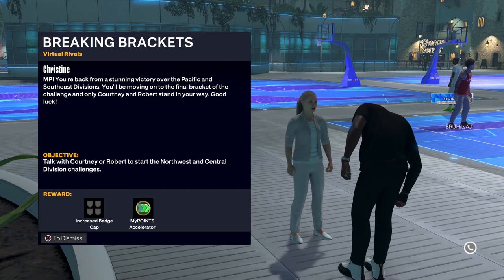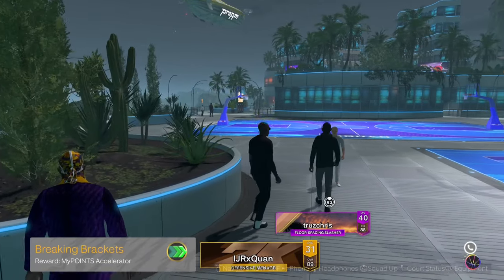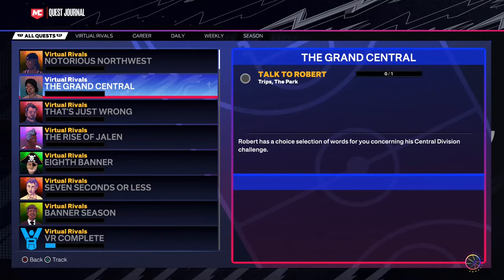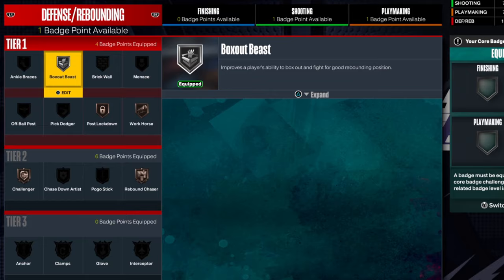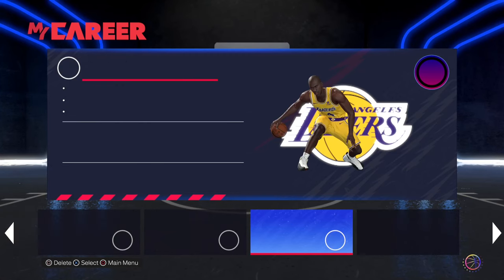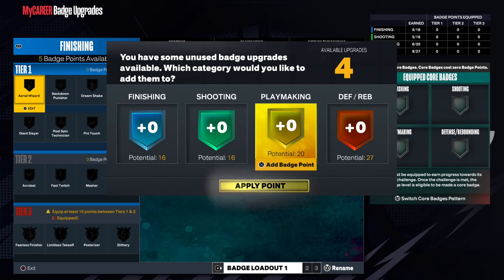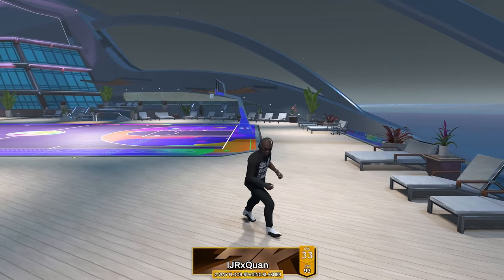After talking to Miss Christine, you'll get the plus four badges. She'll also tell you how to talk to Courtney and Robert for additional challenges, but that doesn't matter right now. To see your badges, quit the game and load back into your build — once you're back in you'll have the plus four badges. As you can see I now have 16, 16, 20, and 27. All you have to do is complete 30 rival quests.